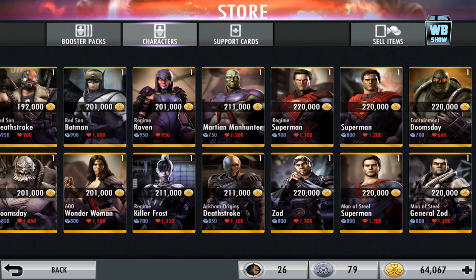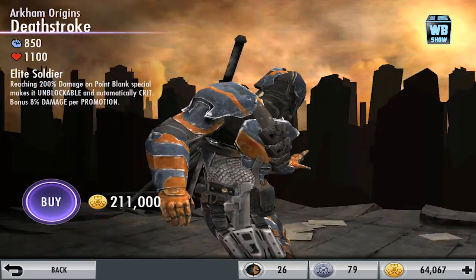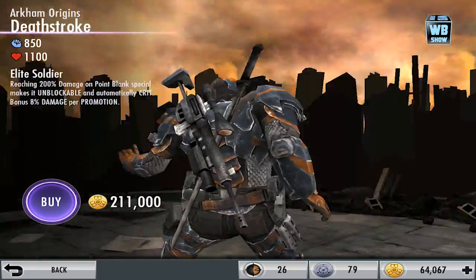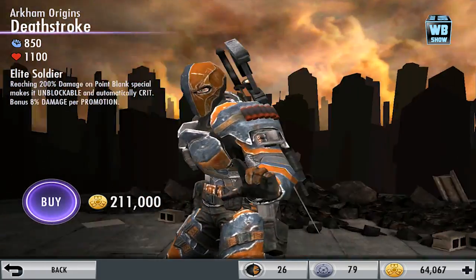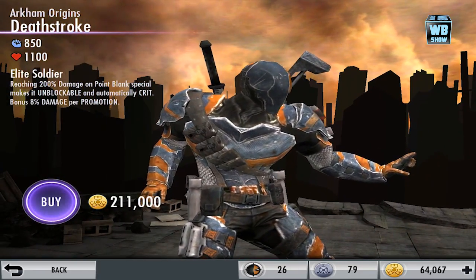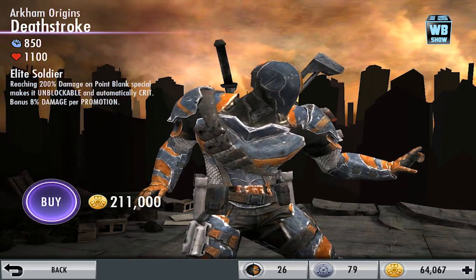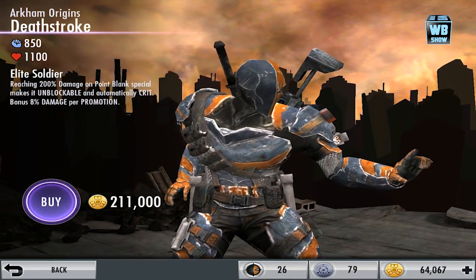On the far right side is Batman Arkham Origins, and this is Deathstroke Arkham Origins. Let's tap on it. You can see a bunch of detail in his armor — one of his eyes is revealed while the other isn't. He has what looks like a metal casing surrounding his body, which should be pretty heavy. His special is Elite Soldier, reaching 200% damage on point-blank, and the special makes them unblockable — that's probably why we almost died.